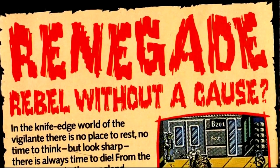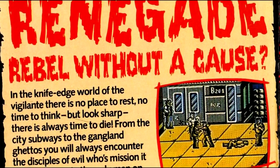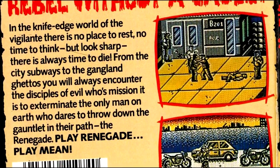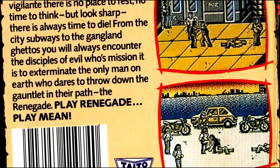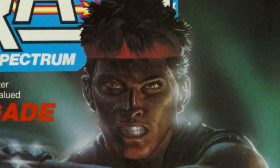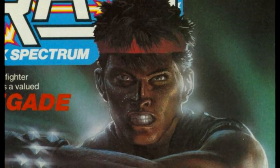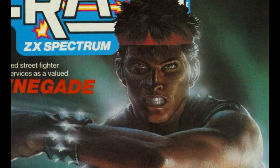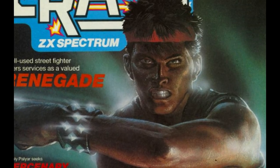Rani Fowse worked on the graphics with Mike Lamb, just as he'd done on Arkanoid, while the excellent Fred Grey provided the game's music. As was often the case, the legendary Bob Wakelin provided the game's box art, although another special mention has to be given to Oliver Frey – his Crash magazine cover art featuring Renegade is one of his many iconic creations, and probably also helped to sell the game.